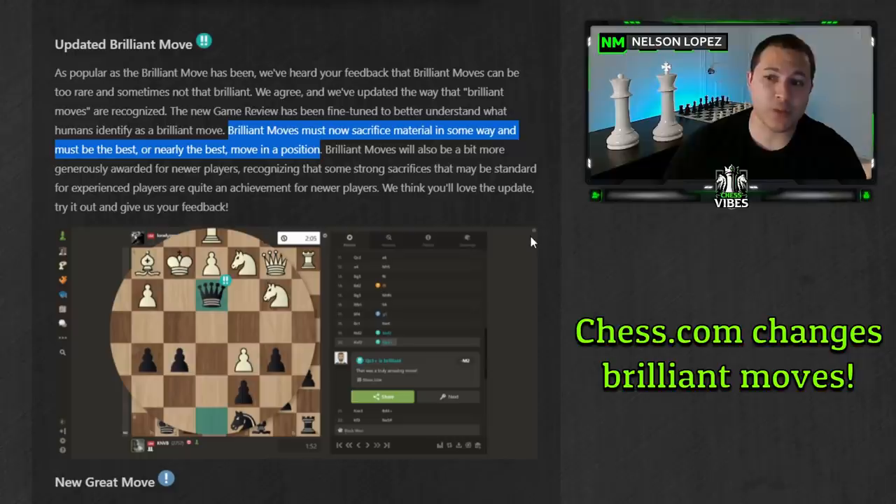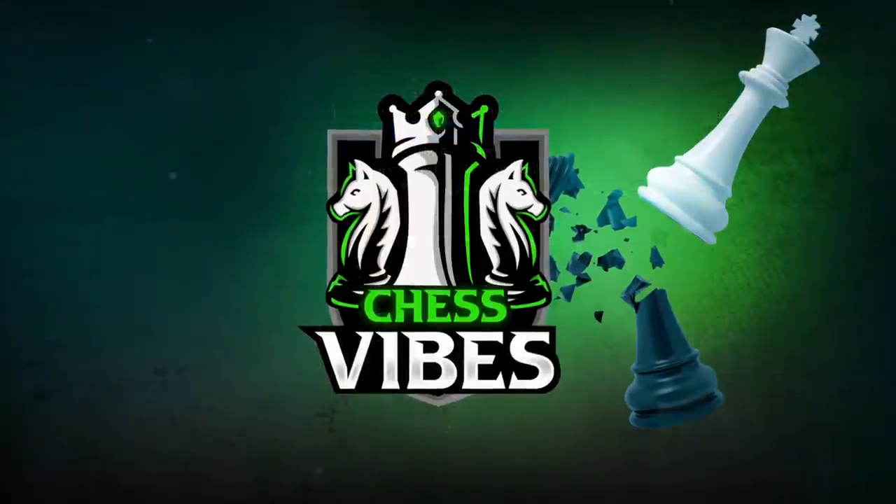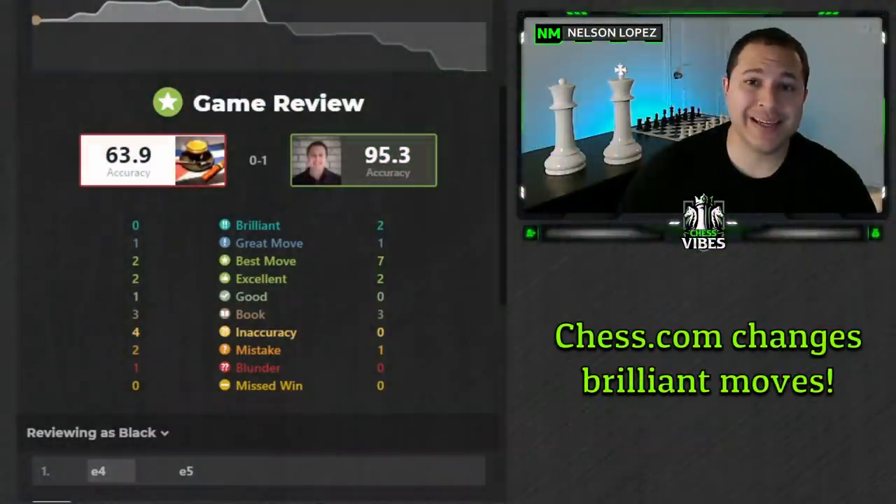I actually think this is a really good change. I want to show you a game that I just recently played where I had two brilliant moves, and we can talk about why they were brilliant and why the change makes a lot of sense. The game I'm going to show you was against a 2000-rated player in a 10-minute game. I have two brilliant moves — you can see those at the top. Let's jump right in.